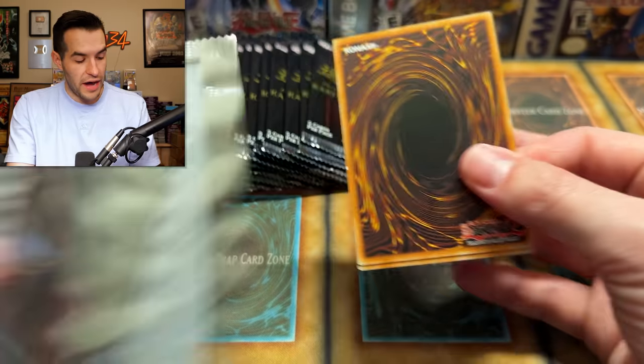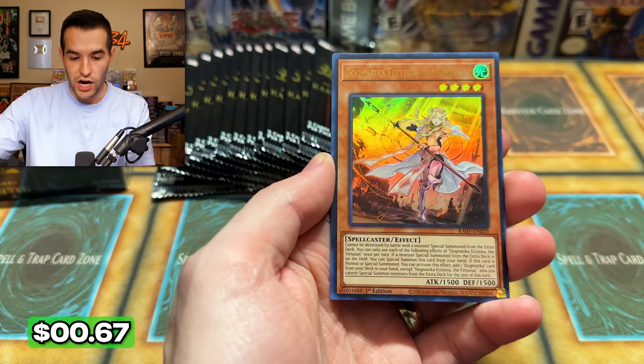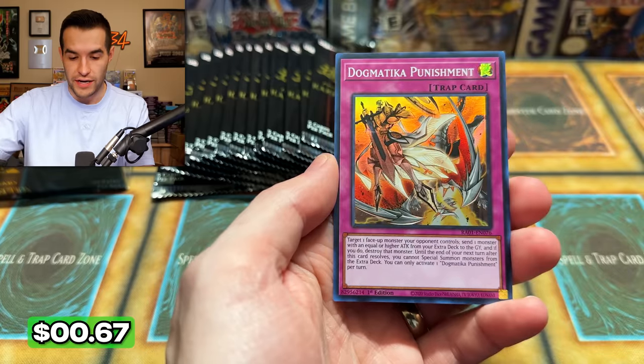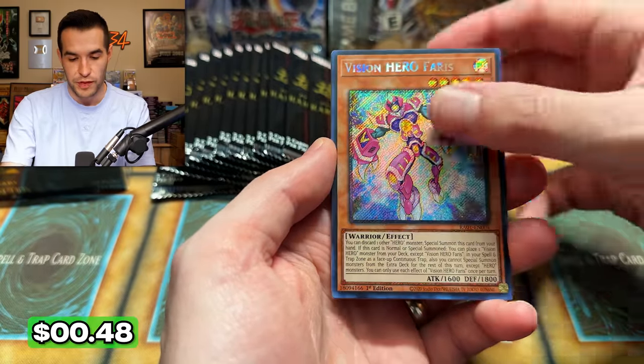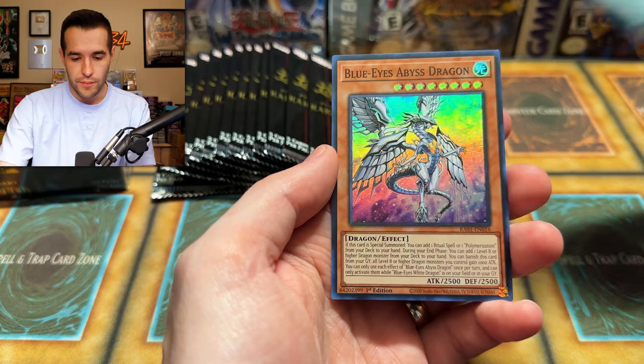Change of Heart, Elder Entity Entis, Dogmatica Ecclesia the Virtuous, Mud Dragon of the Swamp, and Dogmatica Punishment. Let me know in the comments how excited you are for this new set and are you pumped about pulling every card — we have never done this before, but I figured this is the perfect set to do it with. Is that our first Platinum Rare? There we go — Red-Eyes Flare Metal Dragon and Magician's Salvation.